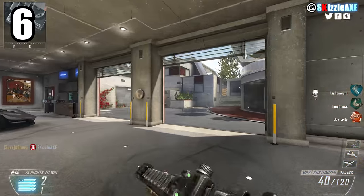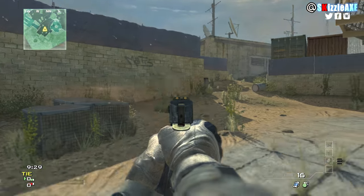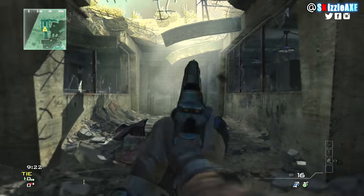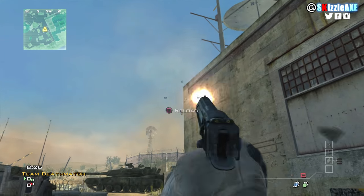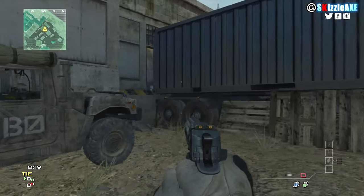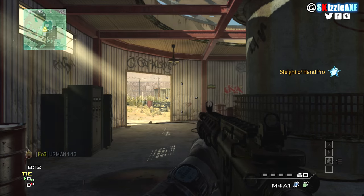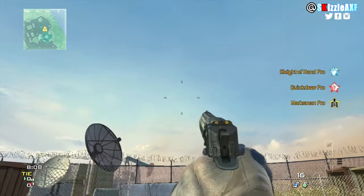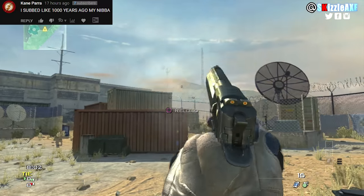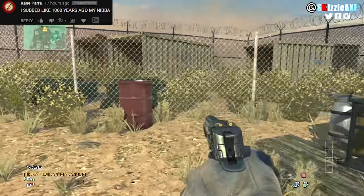Coming in at number 6, I'm talking about the Desert Eagle. The Desert Eagle has a high kick and only 8 ammo in the mag with 16 in reserve — you basically just pew pew, reload, pew pew, reload. I really want this back in the next Treyarch game. The last time we had it was in Modern Warfare 3, and I really miss it.